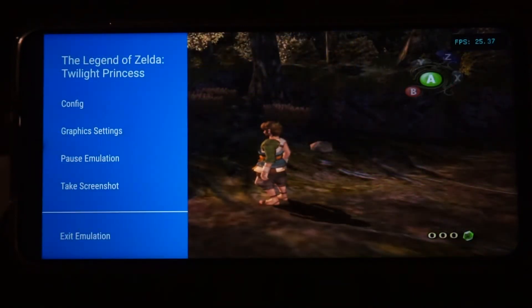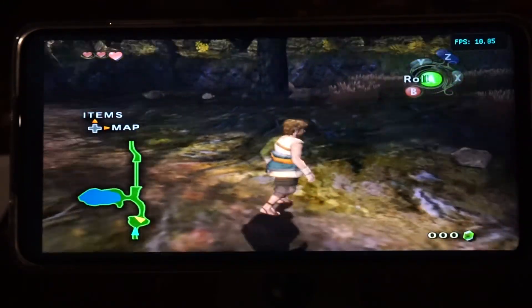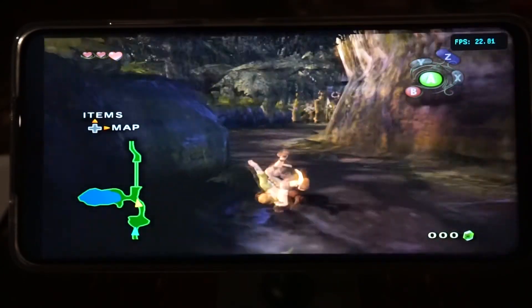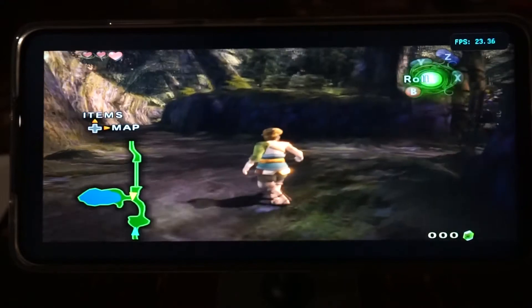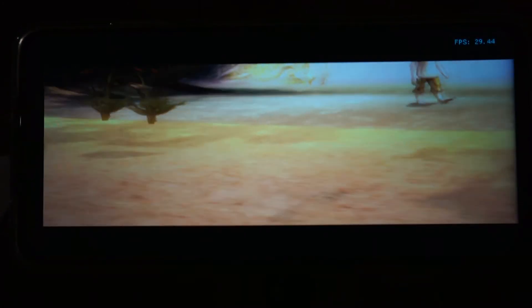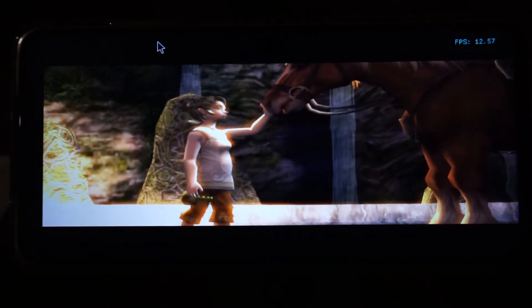And lastly I've got Twilight Princess, which is chugging along quite a bit. Similar control issues to Wind Waker — assumably a very similar control scheme. Some bad frame rate dips too. Just my cat asking for pats. Fair bit of chug — it doesn't like that bloom effect.